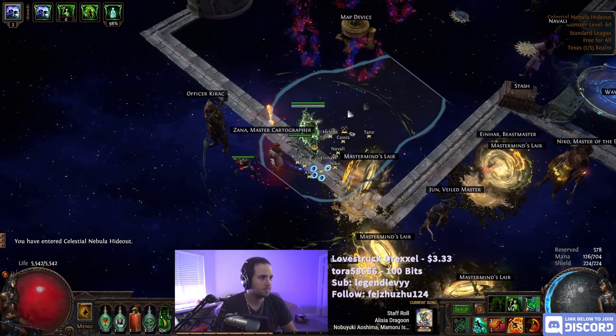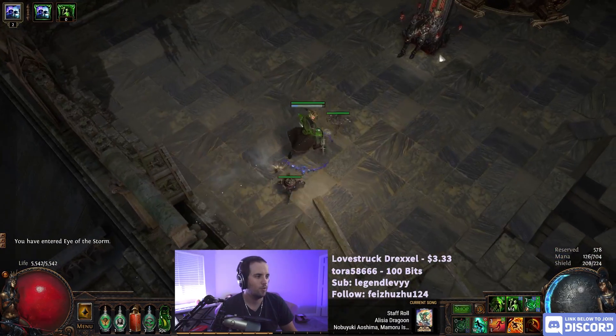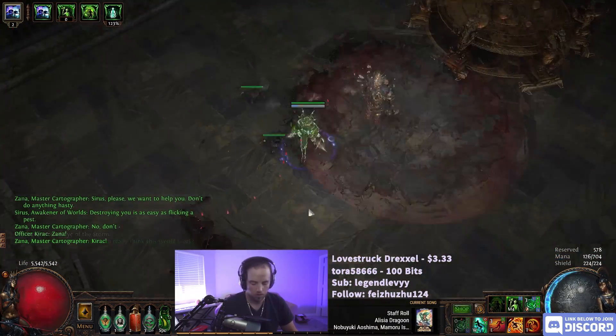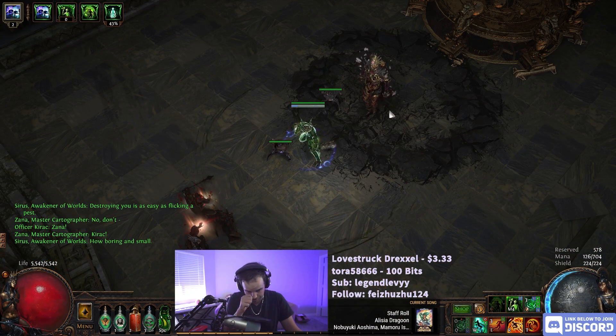It's time to get Sirius. This should be interesting — I haven't actually done Sirius on this build in quite some time. That pun was seriously bad. So this is Sirus 8, Awakener level 8. This is as hard as Sirus possibly gets.